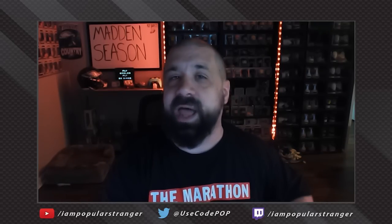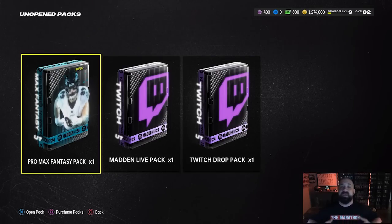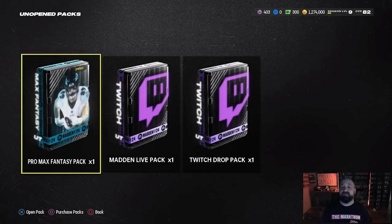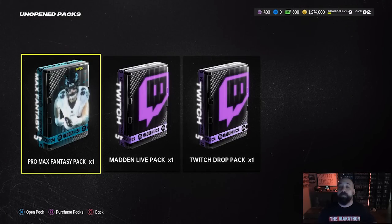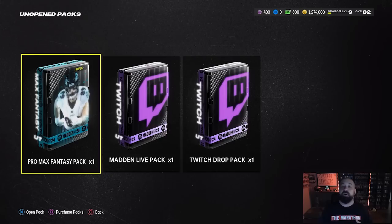Let's talk about what Twitch drops are for those of you who are new. These are packs that you can earn by tuning into various Twitch streams and watching people who stream Madden 24. This weekend — if you're watching on August 18th — you can earn up to seven free Twitch drop packs. It's an open directory, which means anybody that has drops enabled and is streaming Madden 24 this weekend you can tune into and earn packs.